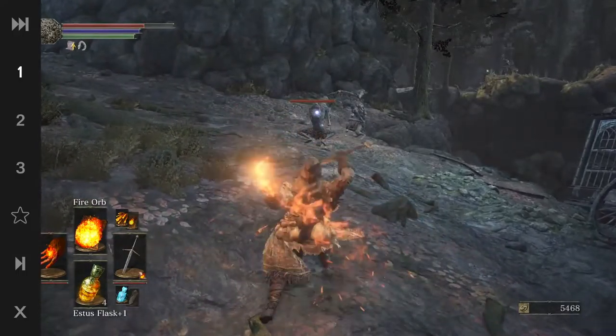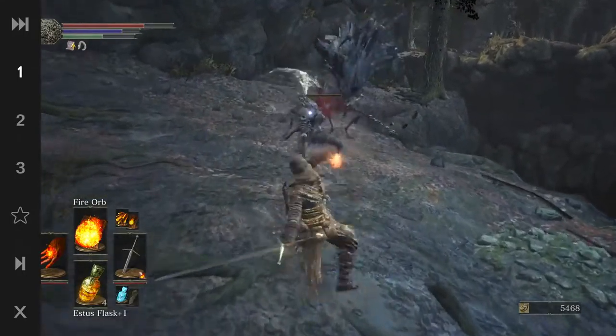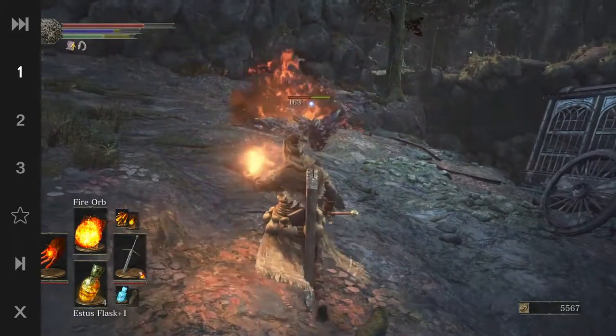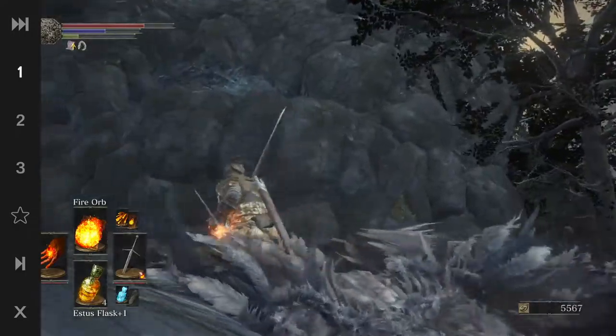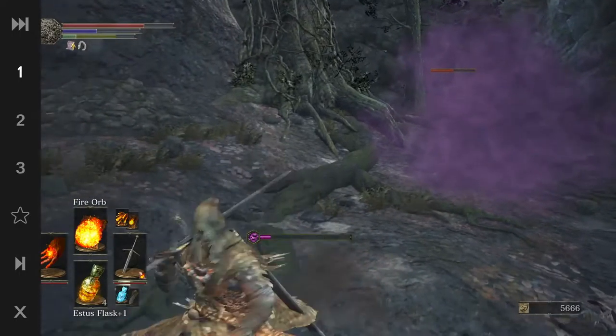I can't jump over there. Going down — let's get this guy, now another one. Fire orbs are actually really OP so I'll start using that more. A bird should jump down from the top at us — that's poisonous by the way. Give that spell as well.